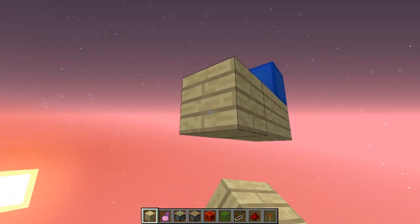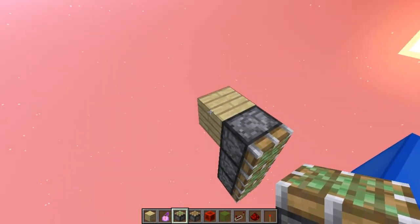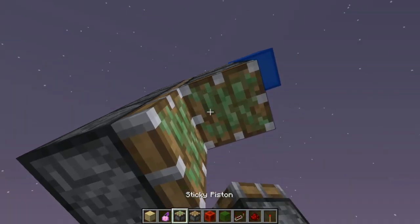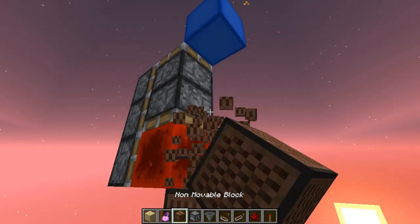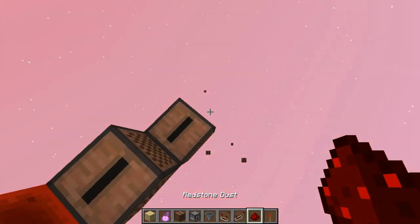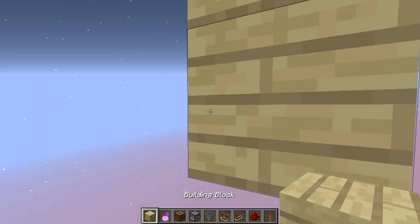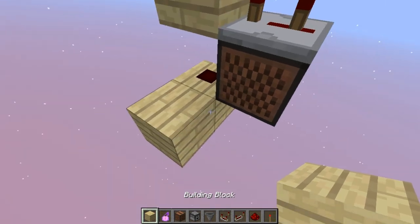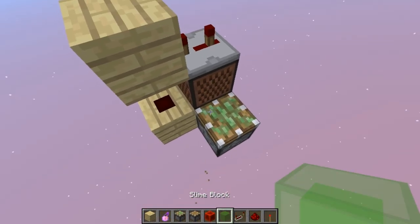You're going to go out four blocks and put three sticky pistons just like that, facing towards the block, and put a normal piston over here, and a sticky piston facing down with a redstone block. Now, when the system is powered, the redstone block is going to be over here, so you're going to put a repeater on three ticks over here that is going to power a redstone dust, and it's going to power a block, and also power a sticky piston over here.